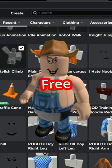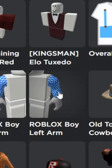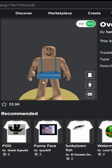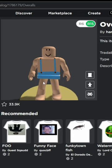How to look like Flamingo in Roblox for free. Start by putting on the Roblox boy package, but not the torso. Next, you gotta get these overalls, which are free — I've linked them in the description.